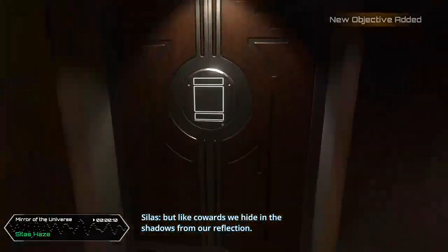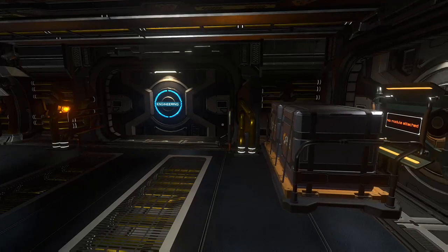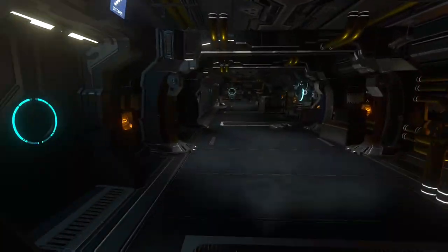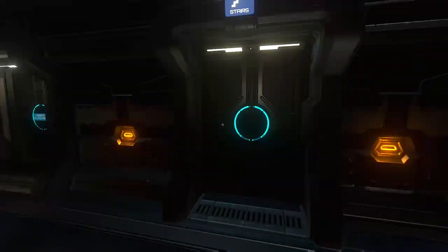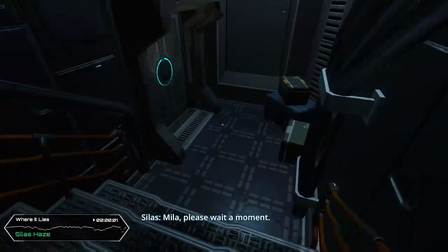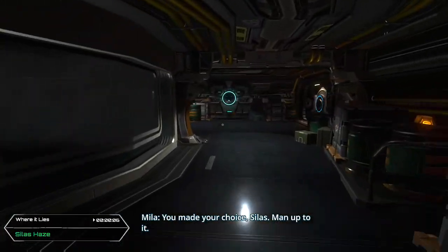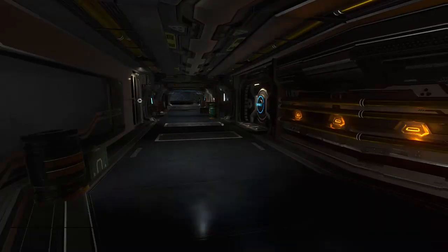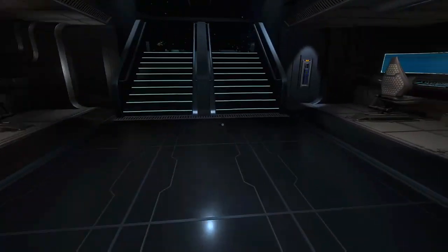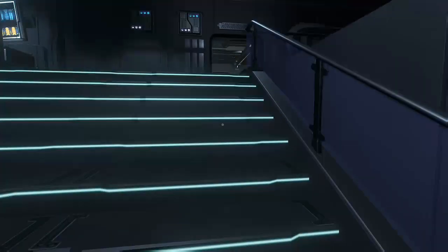Head out of Silas's room, up the steps, and out to the hallway. Turn left and immediately through the door on the left, then up some steps to get audio log number twenty. Head back down and out to the hallway, turn left, and at the end of the hallway turn left again — on the right will be the door to the bridge. Go through, go up the steps, circle around, and head back out into another main hallway.